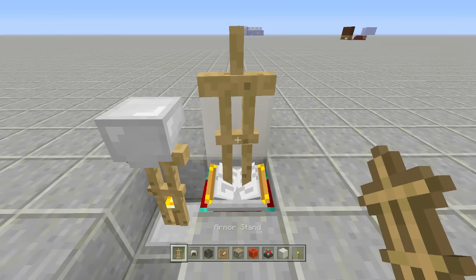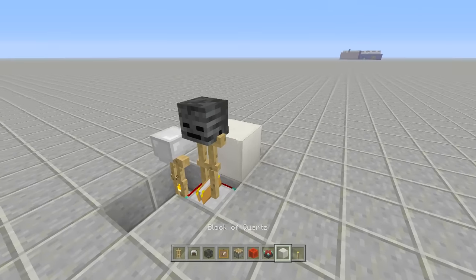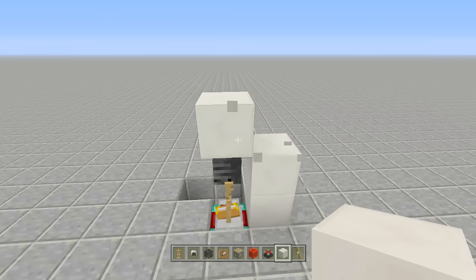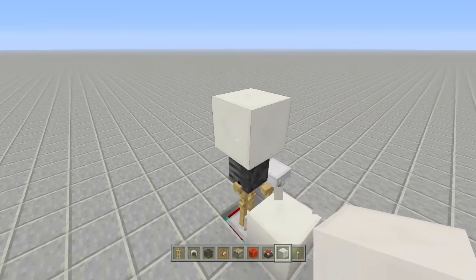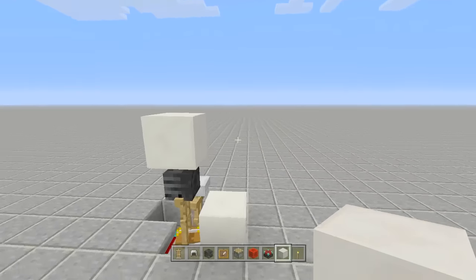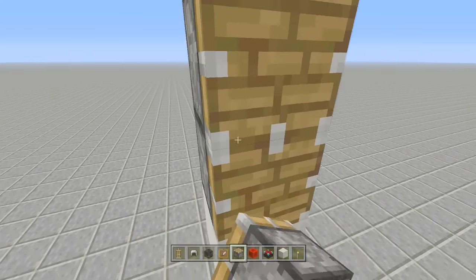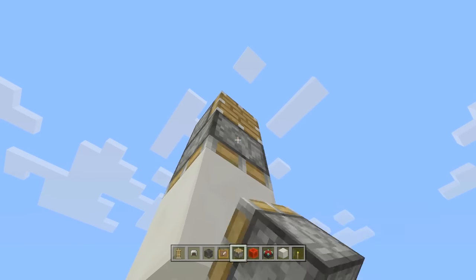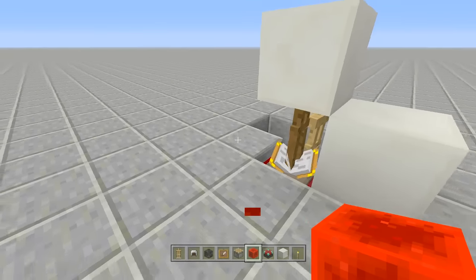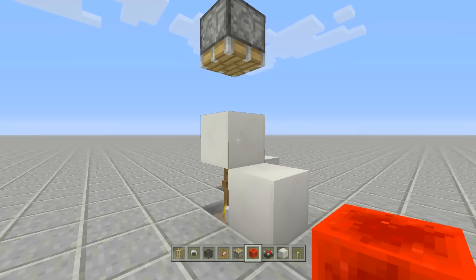Come to the back of the microwave and place another armor stand backwards with a wither skeleton skull on top. Place a block of quartz right above the wither skeleton skull. If you want to change the color of your microwave you can — I'm keeping it white with quartz. Then place a piston facing downwards into the quartz block and send power to it. We do this because the armor stand would get in the way of the item frame where we'll place the banner.